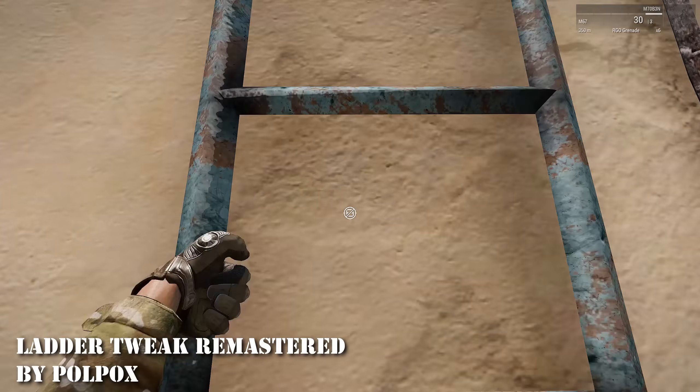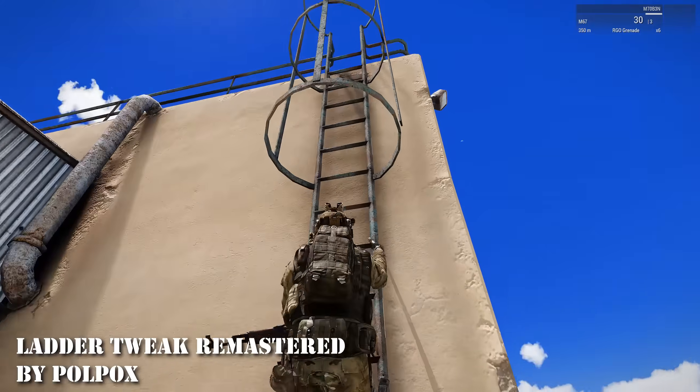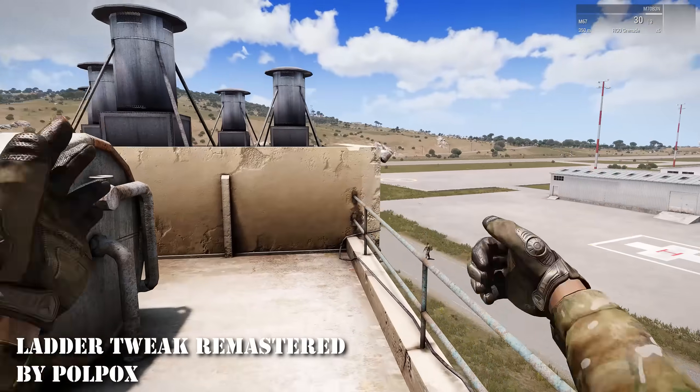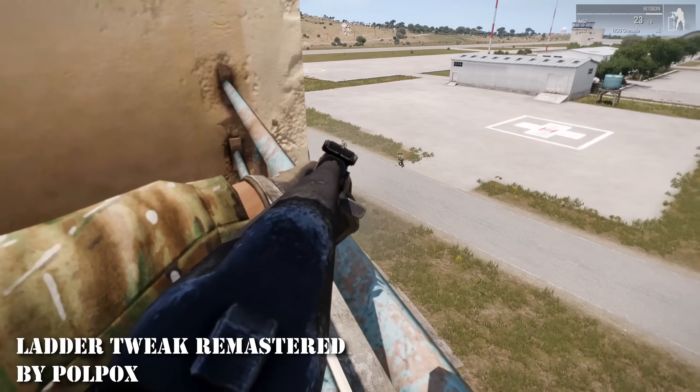At 20 is Ladder Tweak Remastered. What a mod. Get up and down ladders four times as fast and also gives you the ability to slide down the ladder in a hurry. No longer are you going to be fisted by some doucher a kilometer away while trying to scale a building. That's a win for the boys.